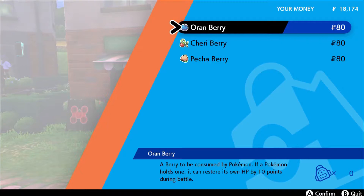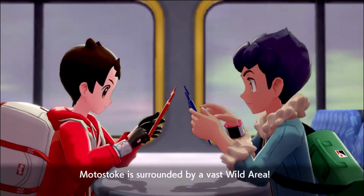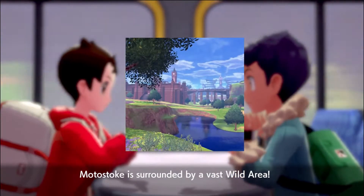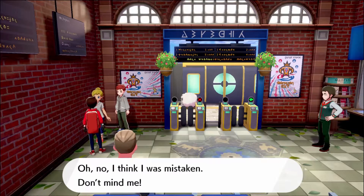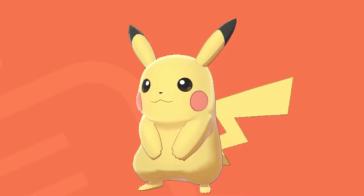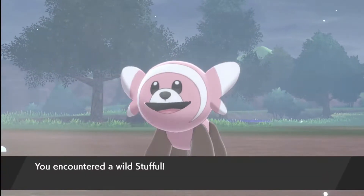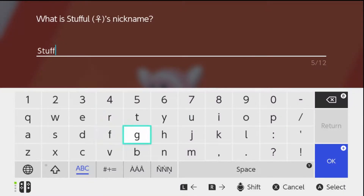After buying some orange berries from a random guy, I set out to the Wild Area — a completely broken area in Pokemon Sword and Shield where you can get basically any Pokemon in the game. But first I had to pick up my Pikachu from some random guy because I spent $60 on a Pokemon game three years ago. I named him Brett. Once in the Wild Area, my very first encounter was a Stufful that I named Stuffy. Very creative, I know.